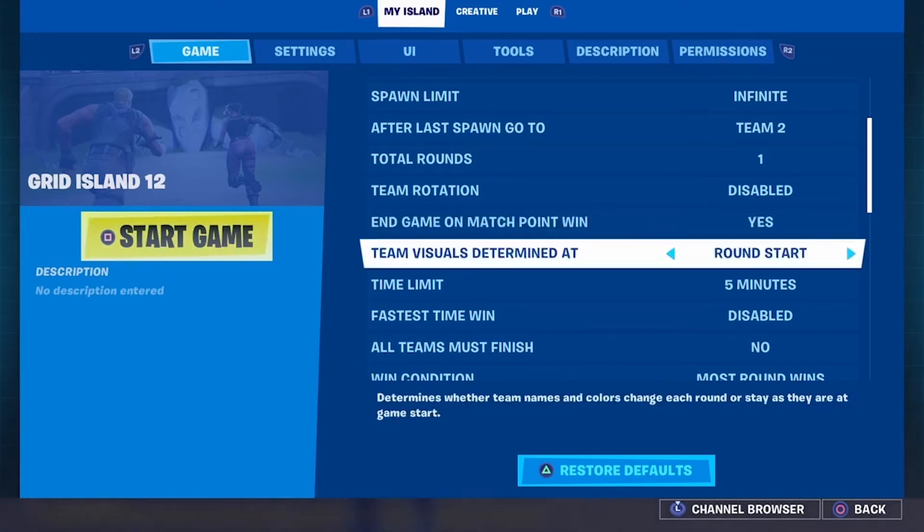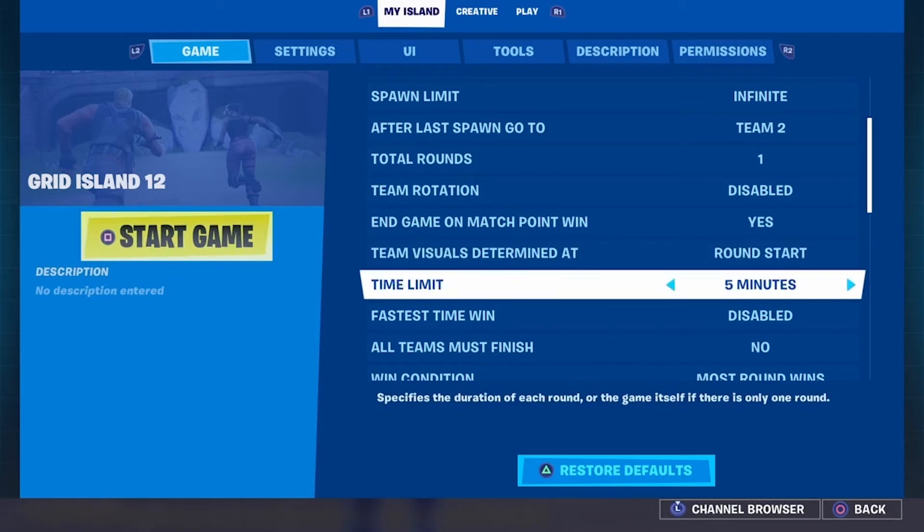Team visuals determined — that's simply the color of the team, what color your names come up as. Time limit — that's how long you want each round to be. That's not necessarily the whole game, that's each round. So if you've got five rounds and that's set to five minutes, that's going to be 25 minutes total.